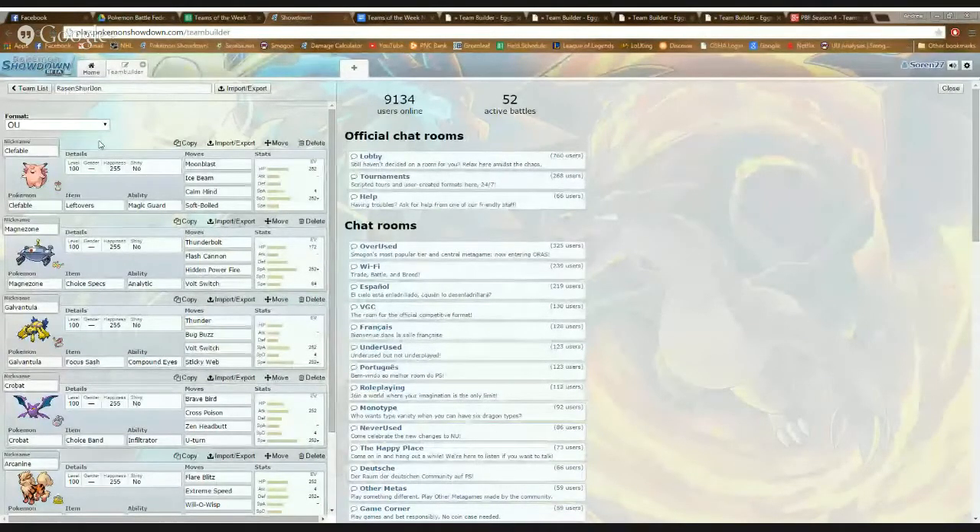We're going to go ahead and go over some of his teams and the sets we've recommended. I drafted some teams in Pokémon Showdown that I'm going to share now. The first moveset Richard and I were talking about was Choice Specs Magnezone. He has Choice Specs and runs Thunderbolt, Flash Cannon, Hidden Power Fire or Ice depending on the opponent's team, and Volt Switch. I run him with maximum Special Attack and a Modest nature. I gave him 84 Speed EVs — I think that outspeeds base 70s — and the rest goes into bulk.